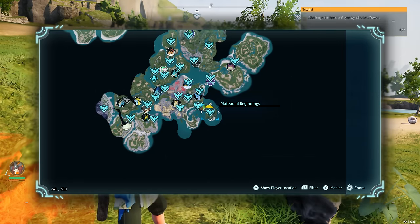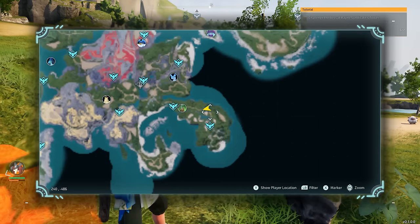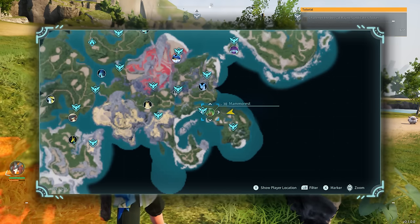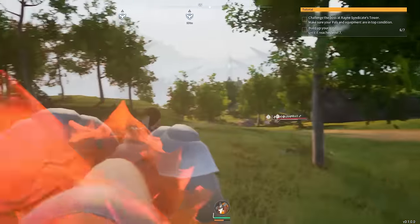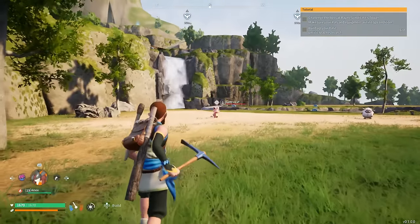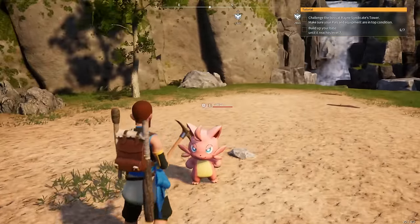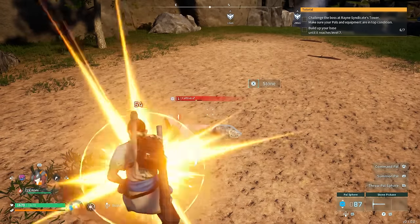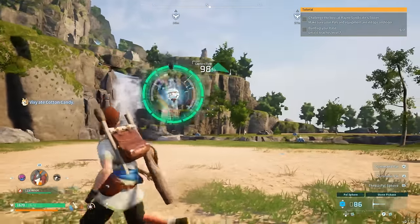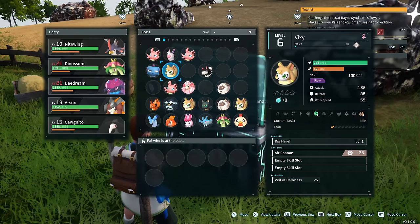This next pal is a common one but a crucial one to get especially early in the game. You can find plenty of them around the plateau at the beginning — it doesn't really matter where around that area. This next pal is the Cativas. The reason why they're beneficial is because of how much help they can do around your base, and they're really easy to catch too. Just hit them a few times and you should be able to capture them.